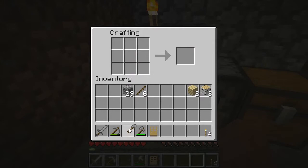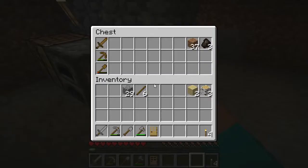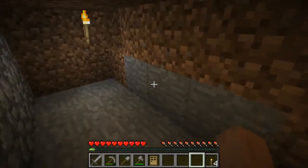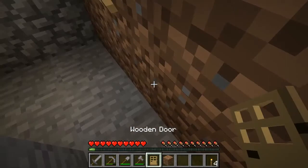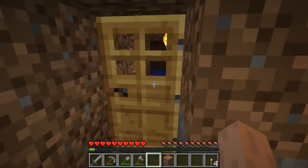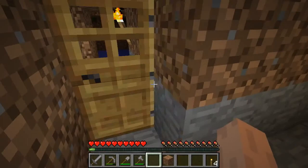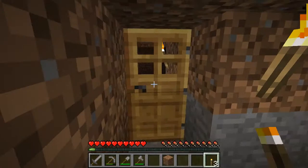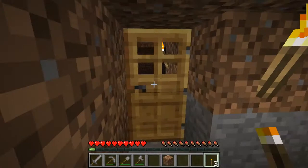Let's go ahead and make a stone shovel since we dumped our wood shovel. I'm going to turn around and there is a door. You can simply right click on the door to open it, and right click to close. I'll redress this a little bit so I've got clear access to the door and I'm not accidentally clicking on the torch, especially if I'm trying to get in here in a hurry to get away from something.